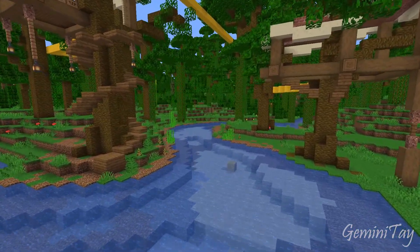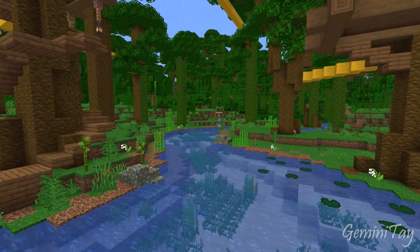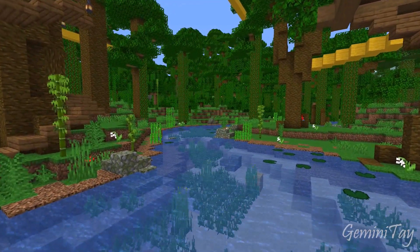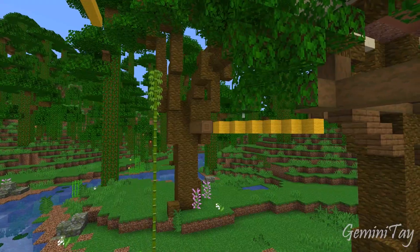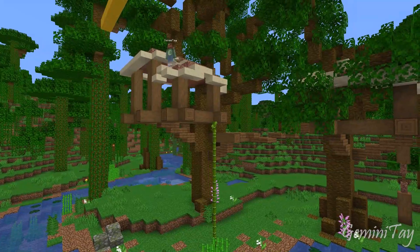I also adjusted the terrain to make it a little bit more jungly, adding in lots of fun greens and bushes and mossy rocks throughout. That helps the entire atmosphere of the build flow so much better. Little details like that are what make a build really stand out.